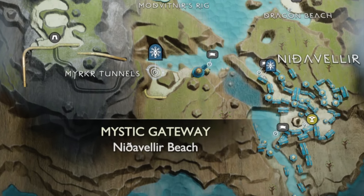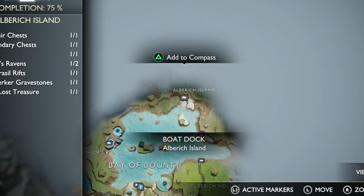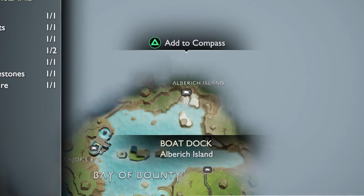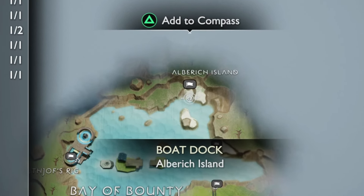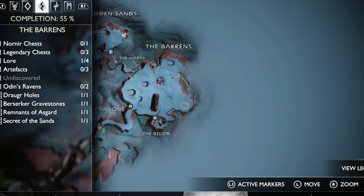After that, what you'll do is go to this beach here — you will need to take the boat there. After that we'll be in Svartalfheim, and there will be another beach which you can go to, which will have another one on it. It's over there at Al Beach Island.